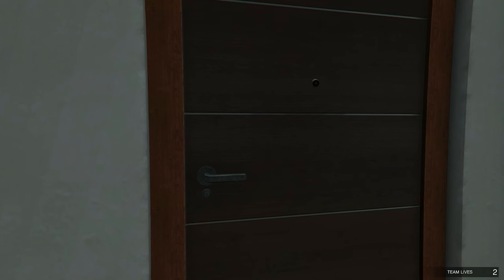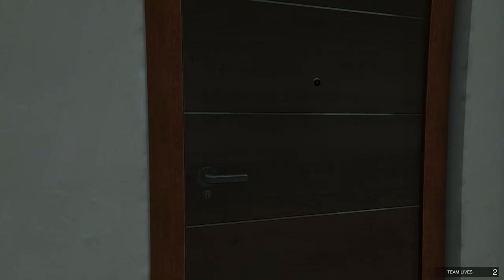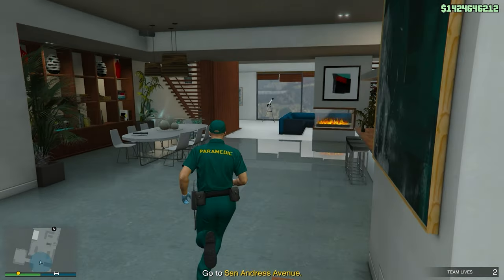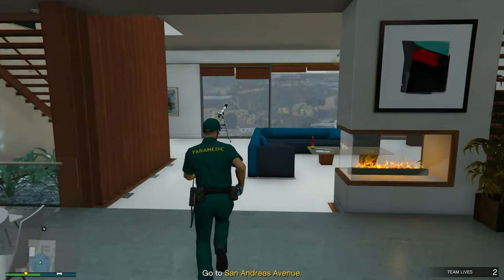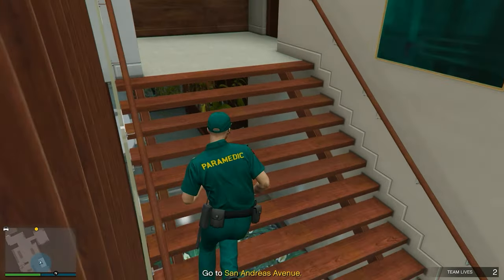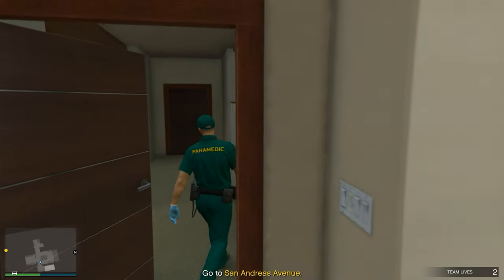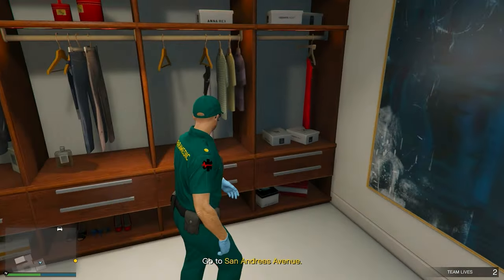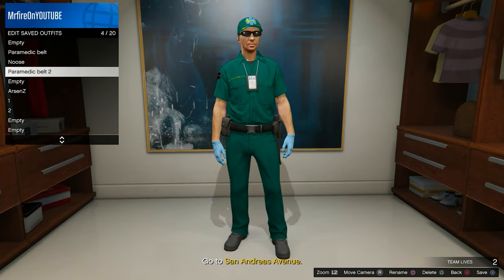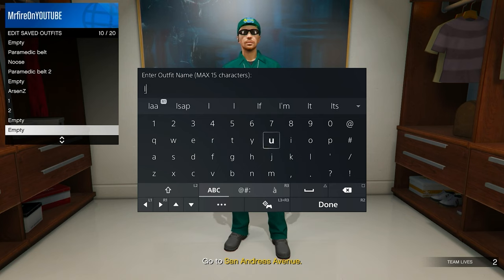Once inside, make your way to the clothing space and save this outfit in any slot. I'll show it in a public session as proof that it actually works. Save it and call it something like 'IA' — I wouldn't recommend naming it 'IAA Badge' because it can get removed. Just call it 'IA.' You won't get banned for doing this.